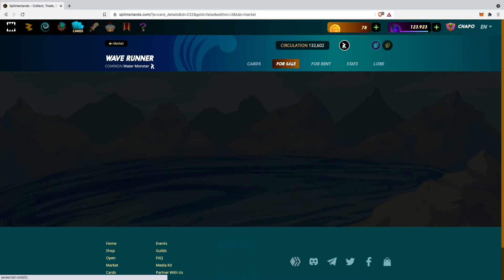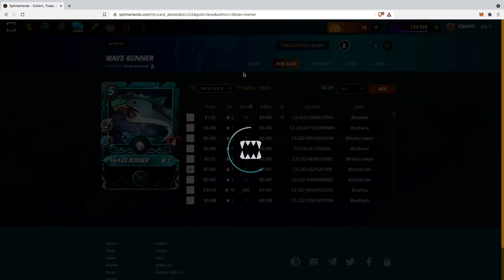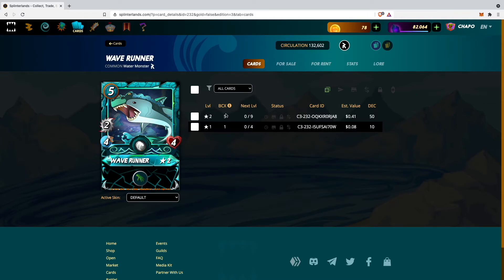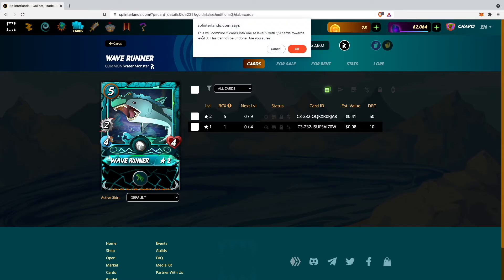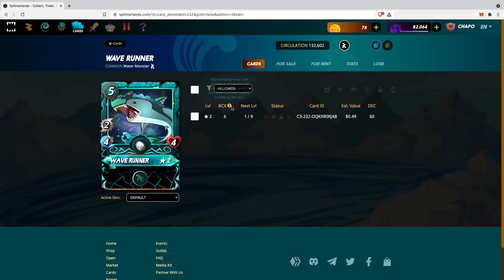I will buy one more card on the market — just one more level 1 Wave Runner — and pay with Dark Energy Crystals. As you can see this one only has a BCX of 1 because it's just one card. Now I'm able to combine those two cards, so I click here. This will combine 2 cards into 1 at level 2 with 1 out of 9 cards towards level 3, and my BCX will be at 6. I click OK. As you can see now my BCX has changed to 6 because I have a total of 6 cards inside this card. You can also see I already have 1 out of 9 cards towards upgrading to level 3.